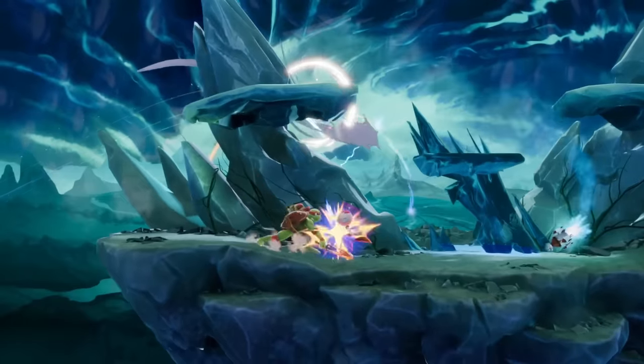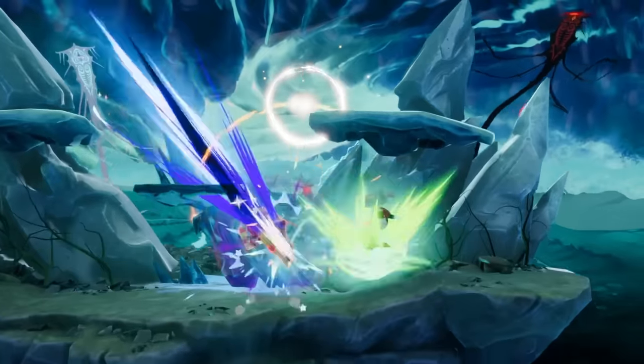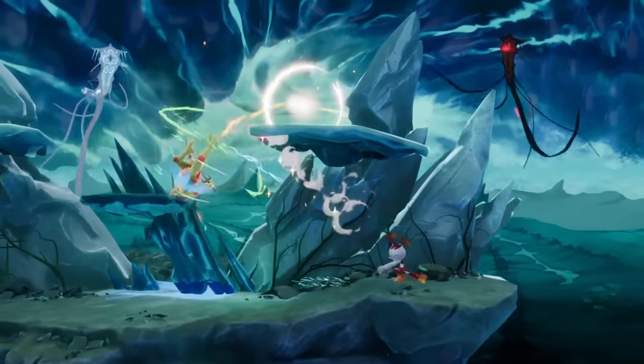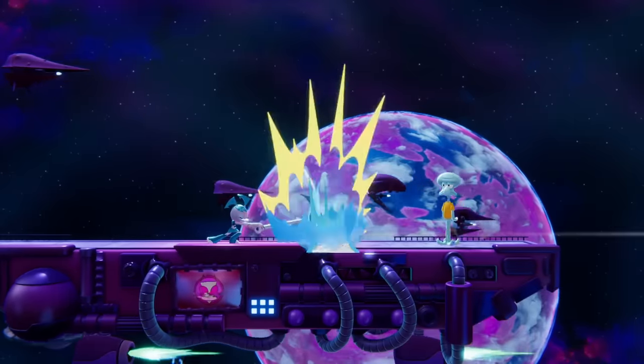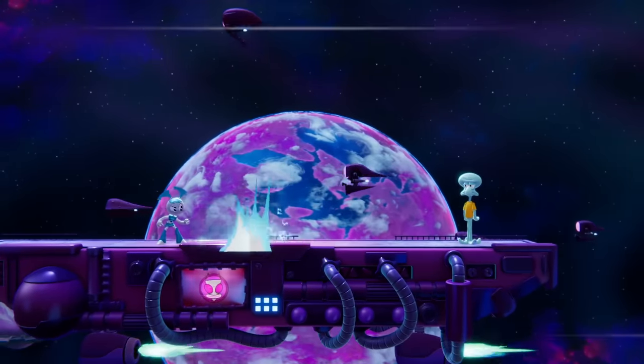If your opponent isn't giving you enough time or space to set up your rocket, make some space with Jenny's new side special, Mass Hammer. This big ol' hammer swing sends shockwaves flying through the air or rumbling along the ground, which can help her find some breathing room. Just be careful not to be too predictable with how you use this move, or else you might risk having your projectiles reflected right back at her.